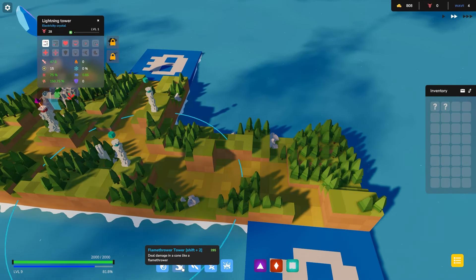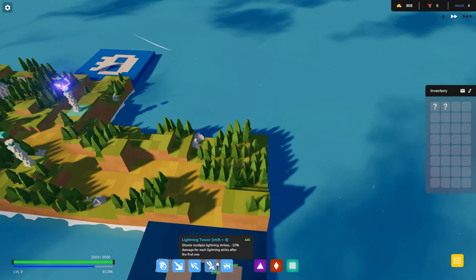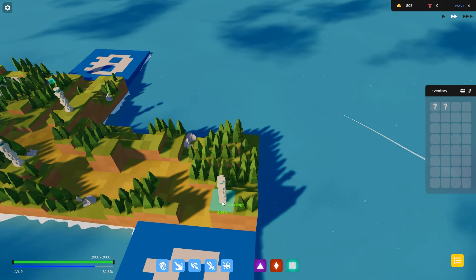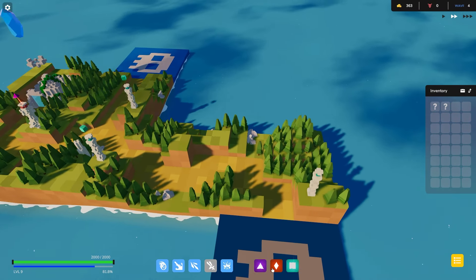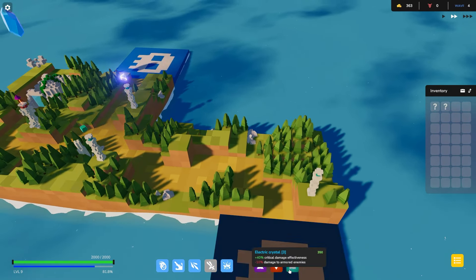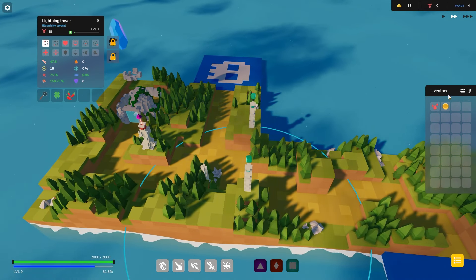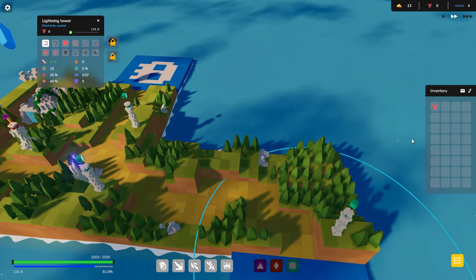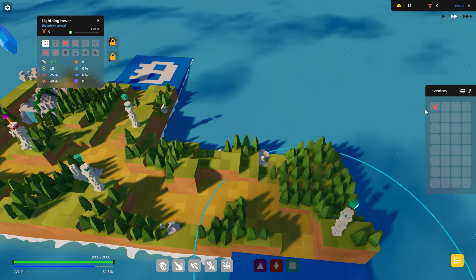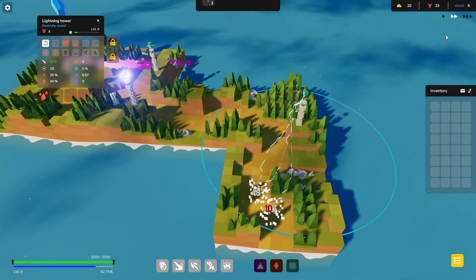Do I want a flamethrower tower? I feel like focusing the lightning is going to be just fine. Should we do all lightnings only? Because they're honestly kind of amazing. We're getting really low on money - they're expensive. But put a crystal there and call it a day. Check these items - more bleed damage chance, more gold per kill. You hold five items? I thought you held four. Maybe upgrades let them hold more.